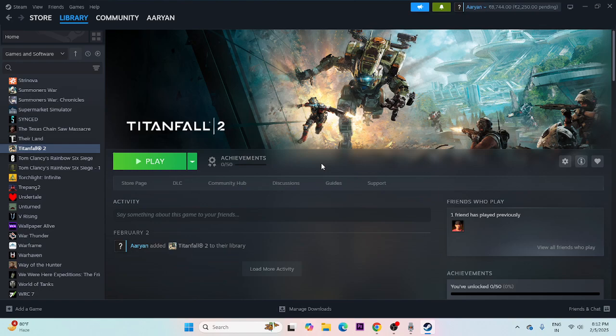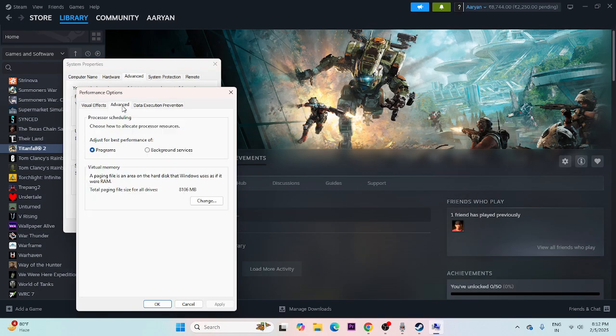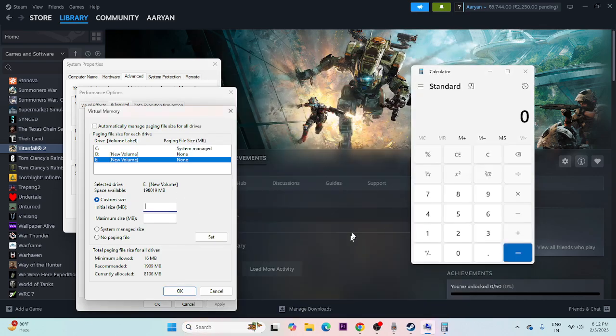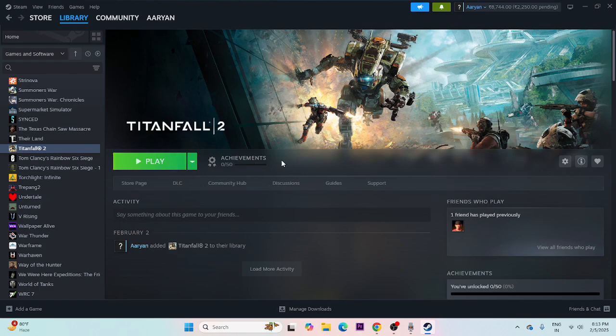If there is still an issue, try increasing the virtual memory. Search for 'View Advanced System Settings', click Advanced, then Settings, Advanced again, and Change. Uncheck automatic management, select the drive where the game is installed (Drive E). Set the Initial Size to 1.5 times your total RAM in MB, and Maximum Size to 3 times your total RAM in MB. For example, with 16 GB RAM: 16 × 1024 × 1.5 = 24,576 MB initial size, and 16 × 1024 × 3 = 49,152 MB maximum size. Apply and close.